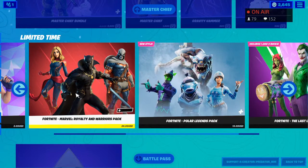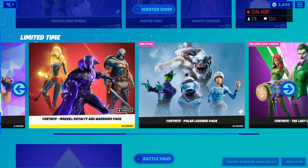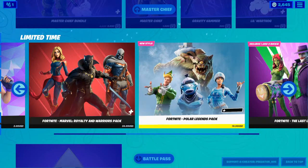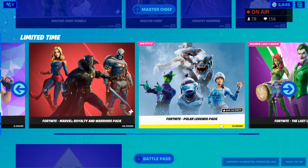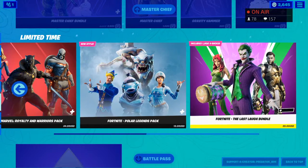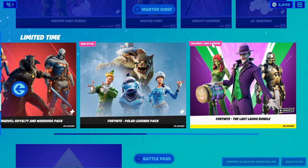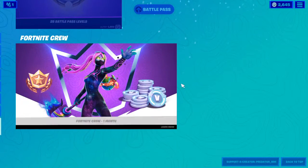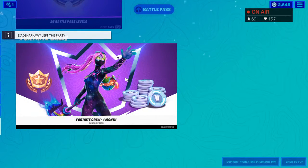We still have the Fortnite Marvel Warriors bundle — one of them is Black Panther and Captain Marvel — for 25 dollars. We still have the new styles for the Polar Legend bundle for 20 dollars. And of course, we still have the Joker and the Last Laugh bundle for 30 dollars — you get 1000 V-Bucks and three different skins. You can also subscribe to the Fortnite Crew for 12 dollars a month and get 1000 V-Bucks, the battle pass, and an exclusive skin.